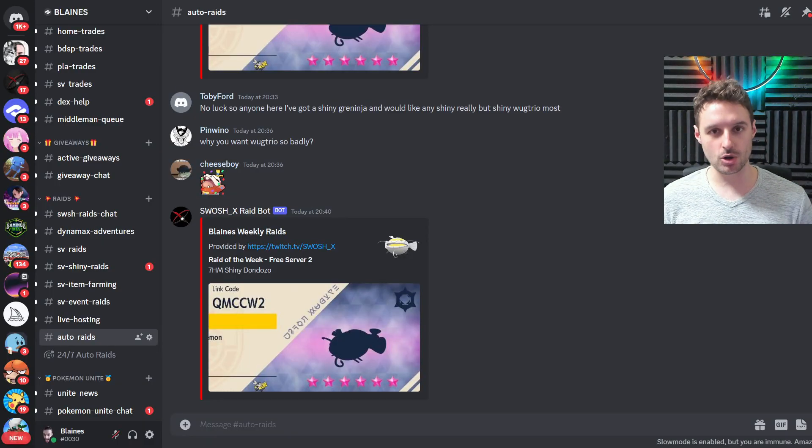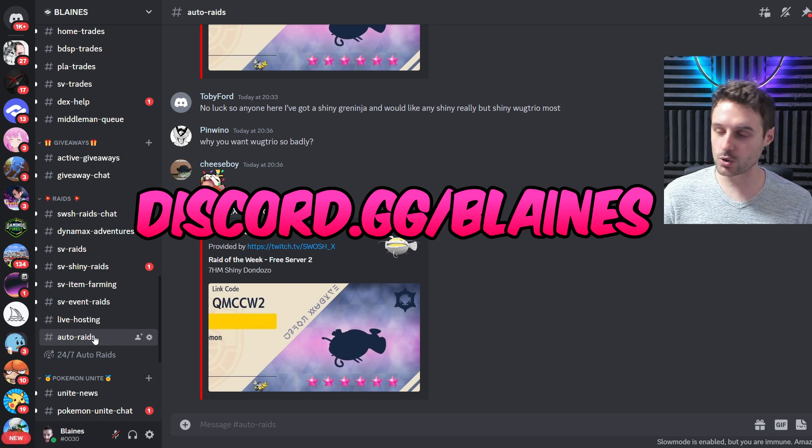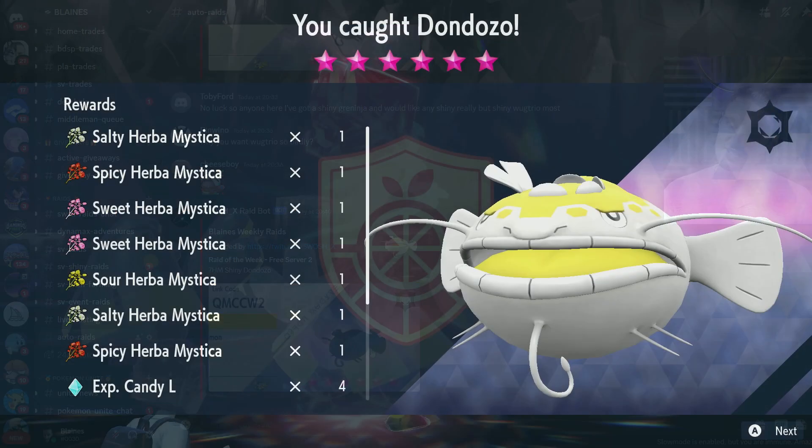A quick primer for people who are new to Auto Raids: you're going to be joining my Discord, and in certain Auto Raid channels you're going to be able to see automatic raids posted for you to join. This will be up 24/7 with the code that you need to use in raids in-game. You'll be able to join and it shows you what the rewards are as well as the Pokemon. Here you can see 7HM, which is Herbamistica, and Shiny Dondozo in a 6-star Raid.